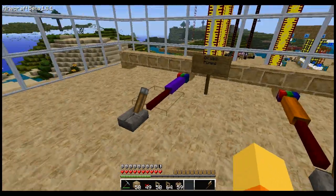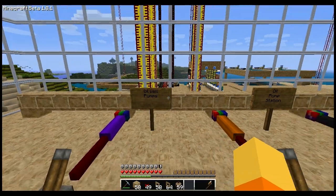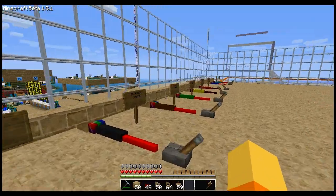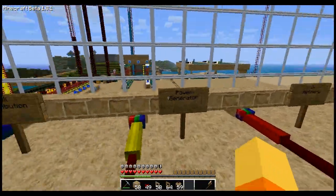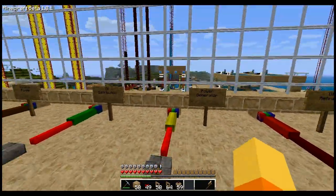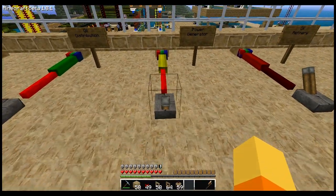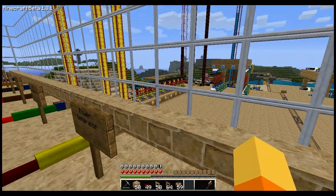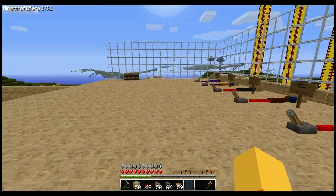I use levers here to control the different oil pumps and stations I've built. So let's take, for example, the power generator — if you look out there, that's my power generator. I throw that lever, the indicator light comes on, and my engine starts to crank. So here is the refinery, over there. Now let's go down a little bit and see the rest of the wiring.